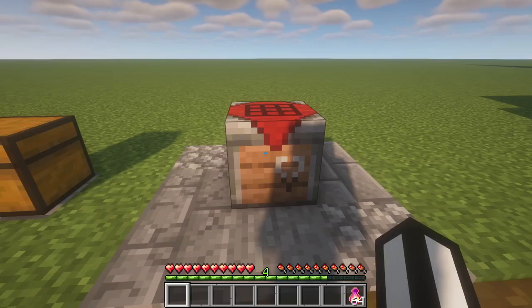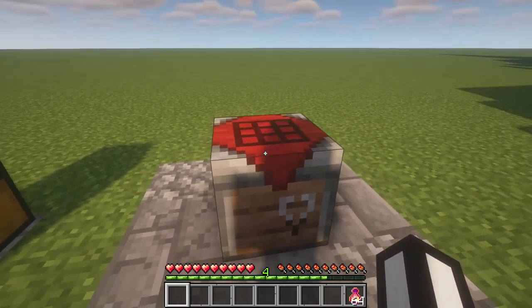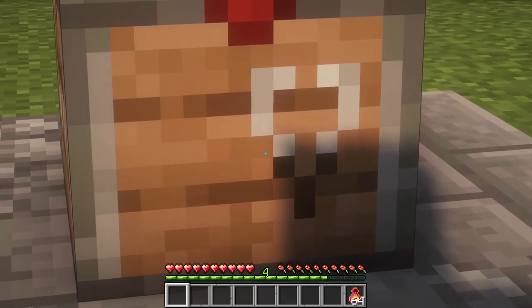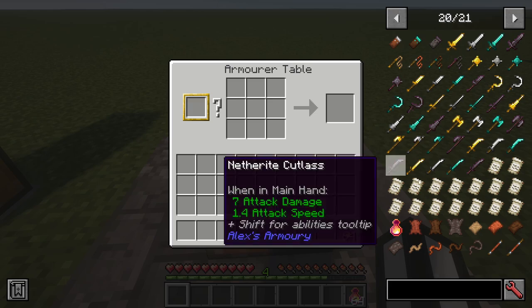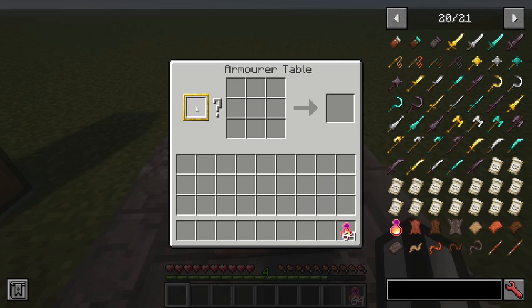Let's quickly look at how the armorer's table works. You craft it with two red carpets, two iron ingots, and two plank blocks of your choosing — so you can use any wood type. When you go into the armorer's table you'll see a special slot where you put your patterns. We have dagger patterns, mace patterns, and double axe patterns. Patterns will be found in structures and integrated into the normal Minecraft loot tables.